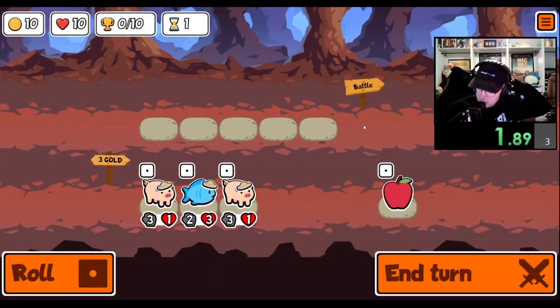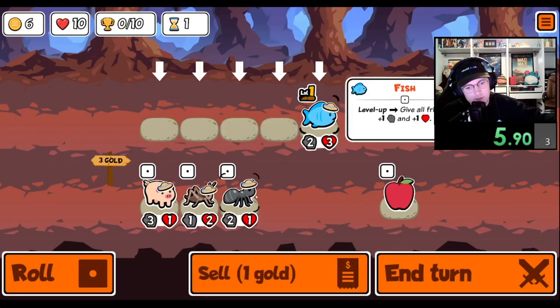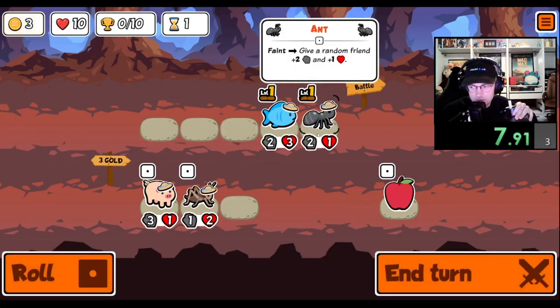Hey everybody! I'm doing every sticker and badge in Super Auto Pets in order from A to Z. Today we're going for the Ox, which is a tier 3 unit that whenever the unit in front of it dies, will gain attack as well as melon armor.